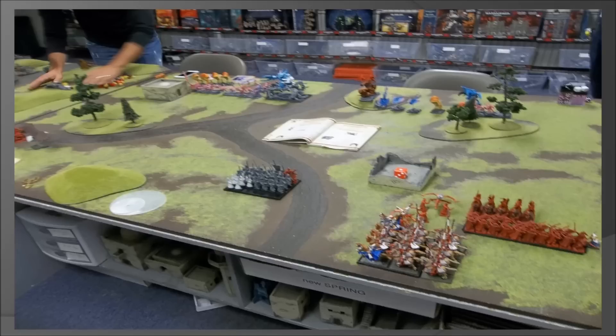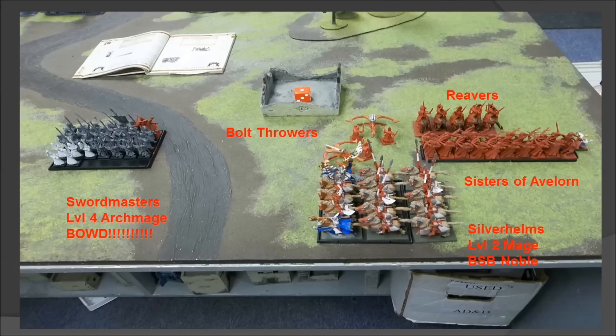Looking at this, first thing to note is it's a blurry picture but they get better. They're playing a Dawn Attack mission, which is why everything is so crazy and all over the place. A lot of the demon stuff ends up on one side. For the High Elves, they have a bunch of Sword Masters with an Archmage — a level four but no gear — so they're really lucky to have the Banner of the World Dragon. There are also bolt throwers, Silver Helms, a level two, a BSB, Reavers, and Sisters of Avalorn.